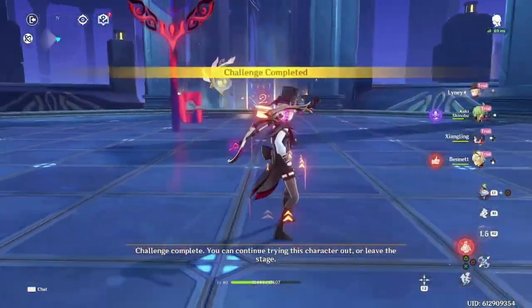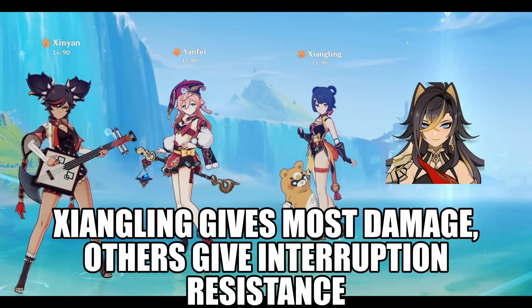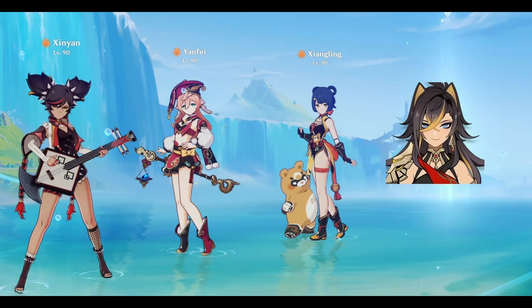For your third Pyro unit, the options I recommend are either Zhongli, Xin Yan, Yanfei, or Thoma. Zhongling will always be the highest damage option, but if your fourth slot isn't a shielder, you may find the team difficult to play.